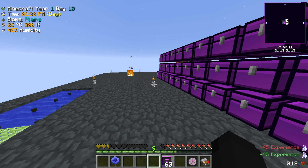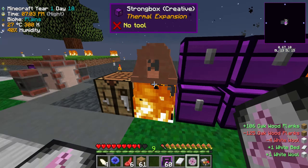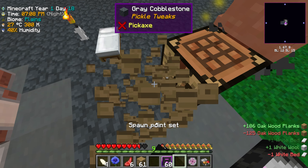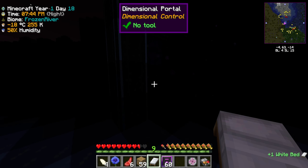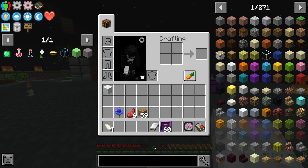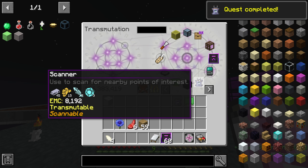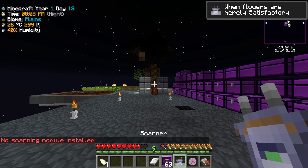I went ahead and got myself some white wool while exploring, and now we have ourselves a nice little bed. This mod pack makes sleeping super rough though. We need to find some iron. I also noticed we have some scanner stuff which I need to figure out how to give power to — I need to install modules.